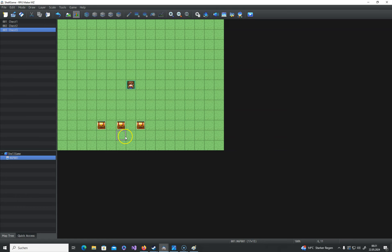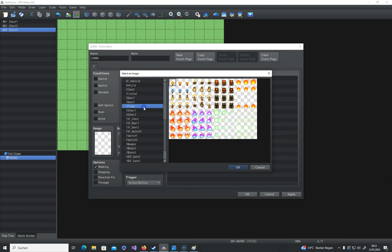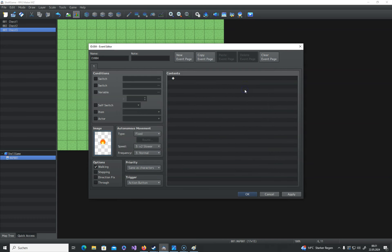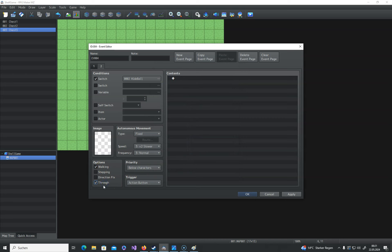Now you need something that symbolizes the ball that gets hidden. I simply use this flame — you can use whatever you want. This will also be activated by the 'start shell game' switch. You also need to set it to direction fix and through, and put it below characters so it disappears when moving up to the chest. We need another switch called 'hide ball'.